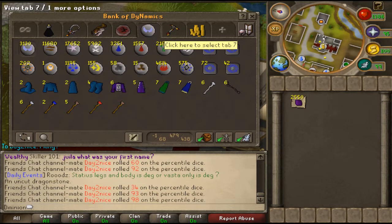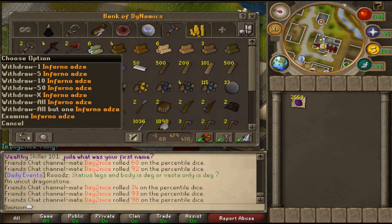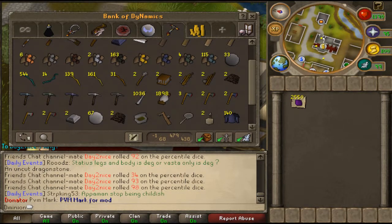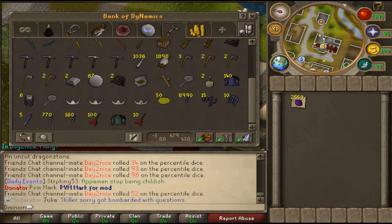Next we're going to my skilling tab. I'm out of logs because of my fletching and firemaking. I got my infernal ashes, construction materials I was going to use but couldn't level up here, my ores, all my bows from fletching, 140 mithril plate bodies I made, and 9k mithril dart tips — this is how you get 99 fletching. That's all the tips I've been making.